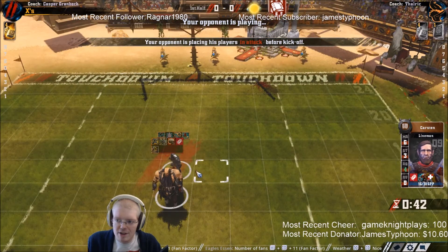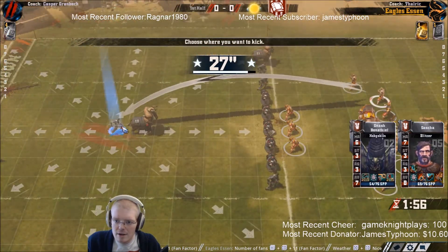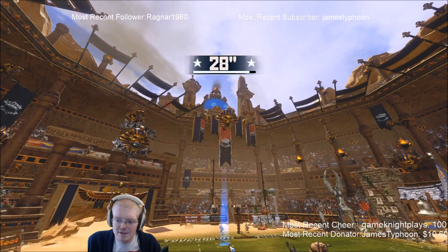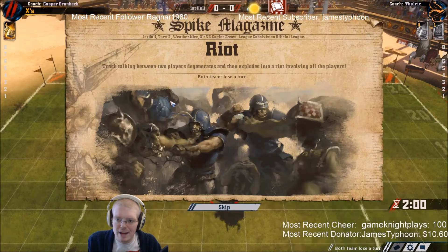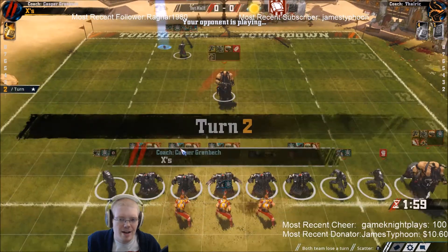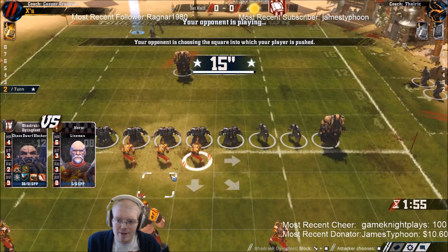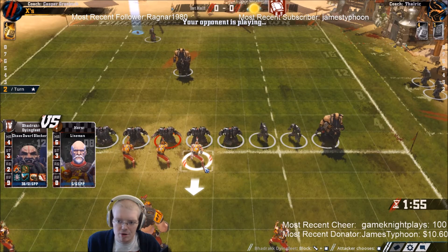He's probably going to try to pick up the ball with this hobgoblin and then hand off the ball to him. Let's adjust the kick a little bit - hope that it doesn't scatter outside. He's got kickoff return but at least he can't place himself below this. Riot is actually perfect for us right now - it costs him a turn, but if he manages to score then riot is obviously going to turn into an issue for us.